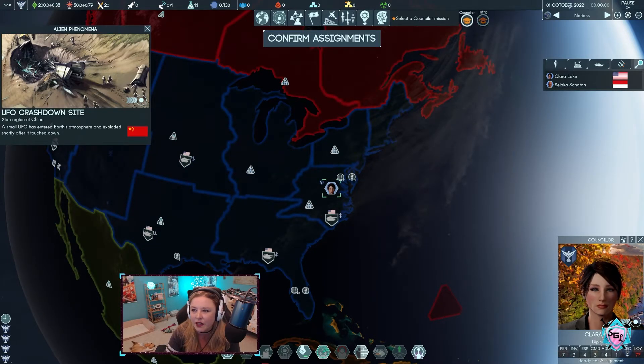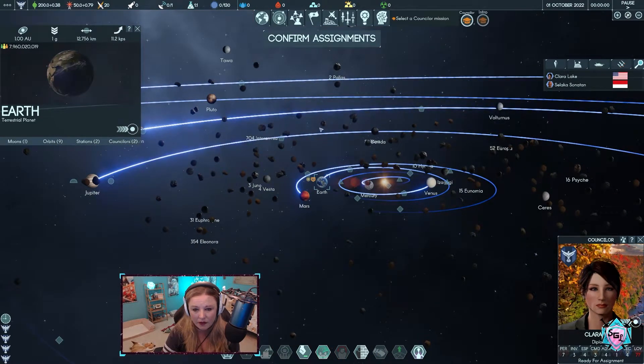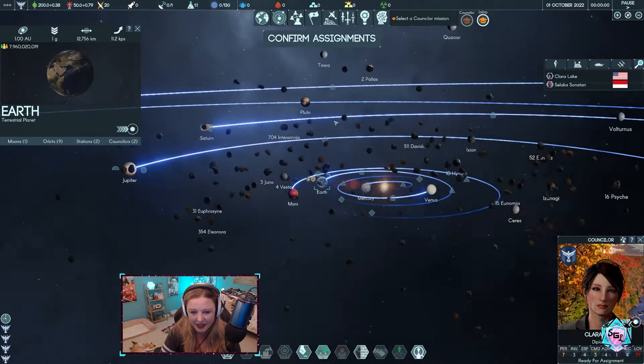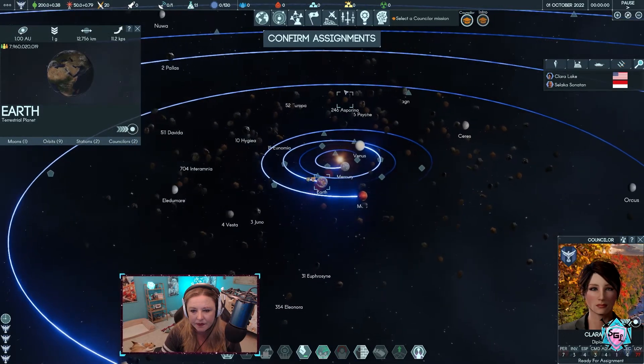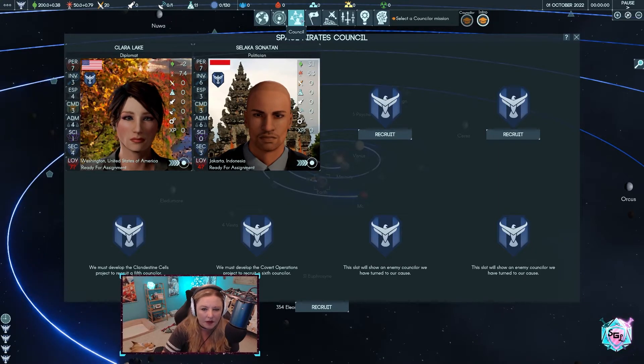We've got a dateline — is the game paused? Okay, counselor intro. This is go to Earth, this is view solar system. See if we can... yep, we can rotate this. I like that, that is really cool. Using WASD we can navigate. The graphics are pretty good on that.